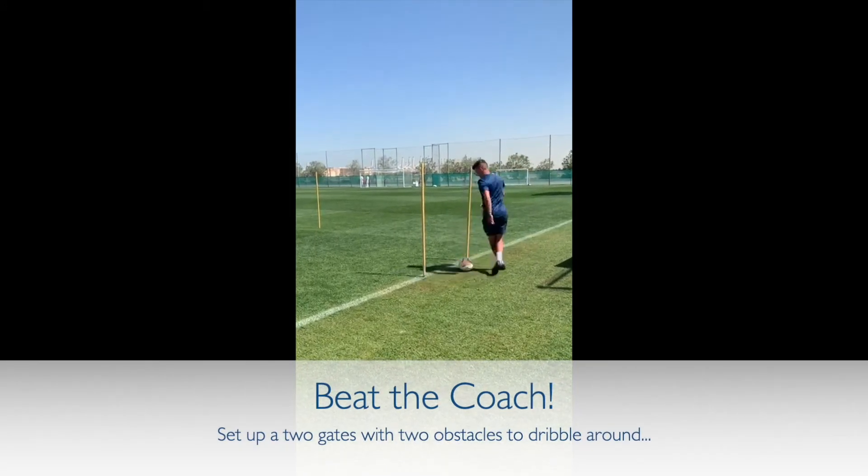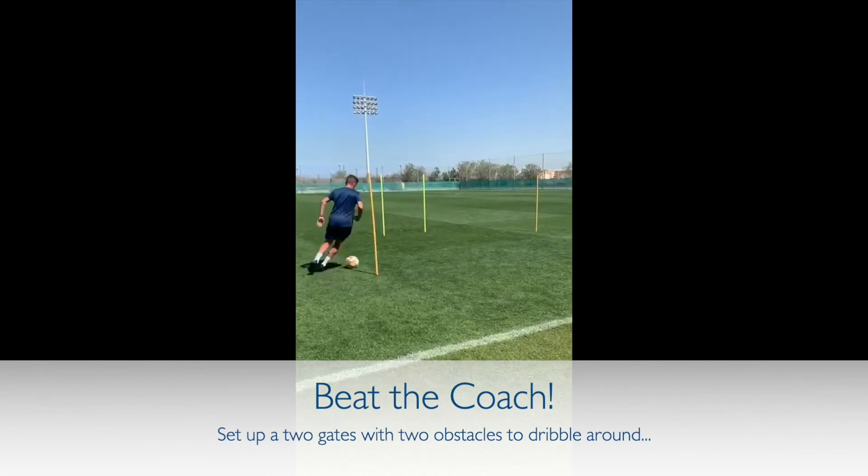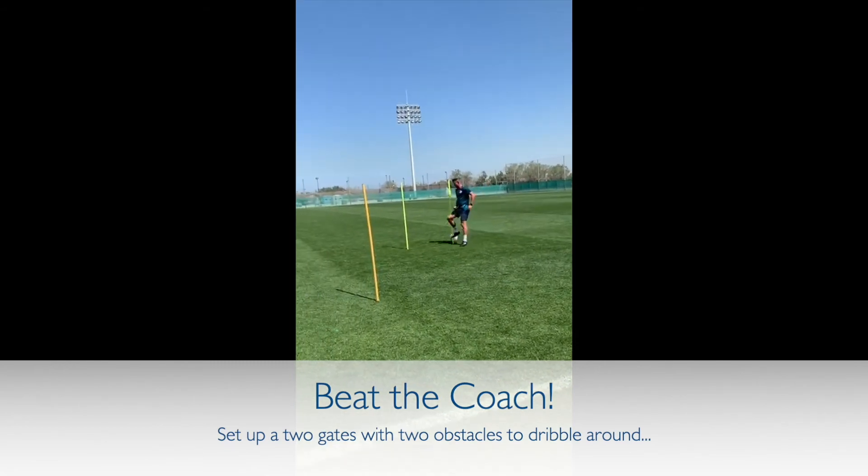Here, Alan is just using the sole of his foot to roll the ball from side to side, and then he's going to go out and slalom around the poles — again, using all those different areas of the foot and finishing through the gate.